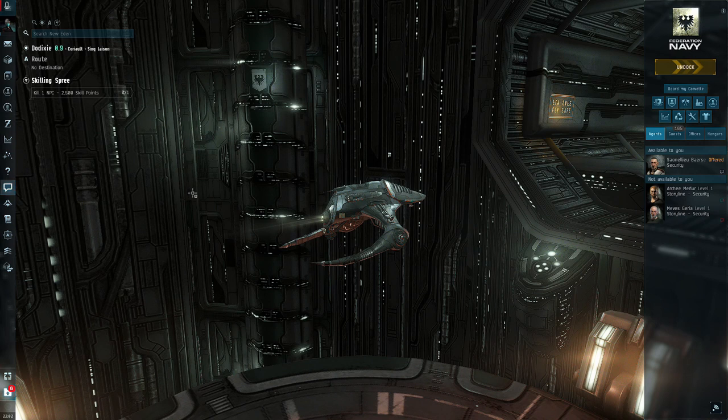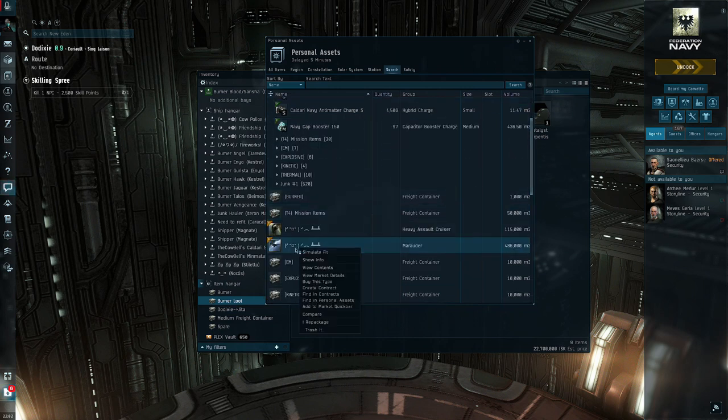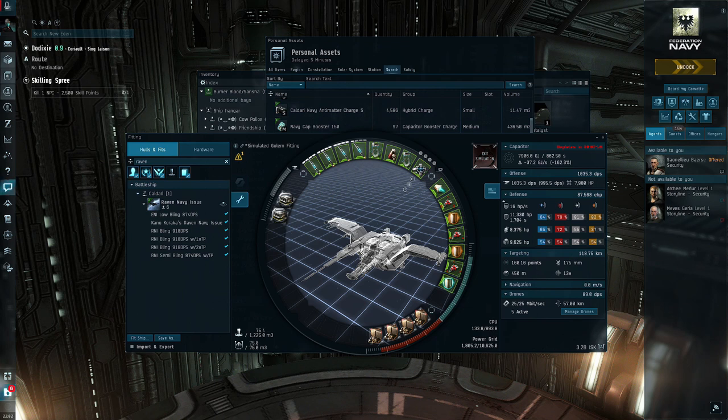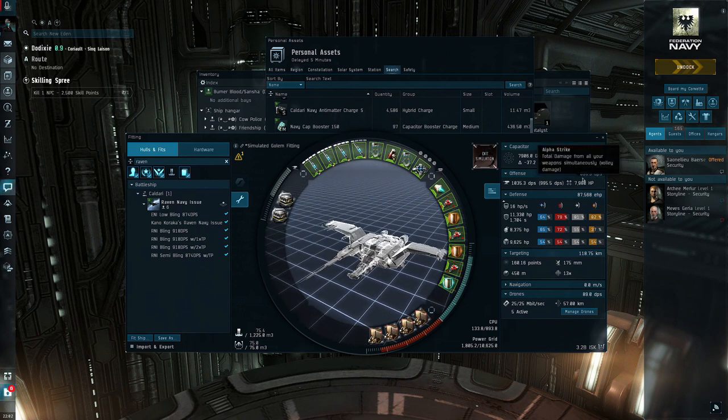The last ship I want to talk about is my end-game ship — the Marauder, the Golem, the Caldari tier two battleship. I wound up selling my two Rattlesnakes to pay for this. I got tired of bouncing between two different ships. I went to the test server, popped this in, looked at the DPS — only about 1,000 DPS — and thought, 'Why does this do less than my Rattlesnake at 1,500?' But after fitting it and running a couple missions, this thing is an absolute monster.